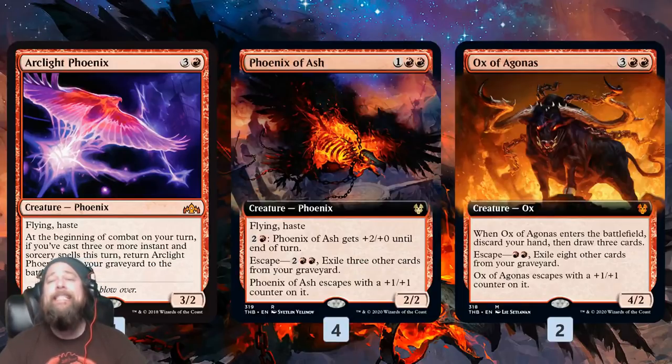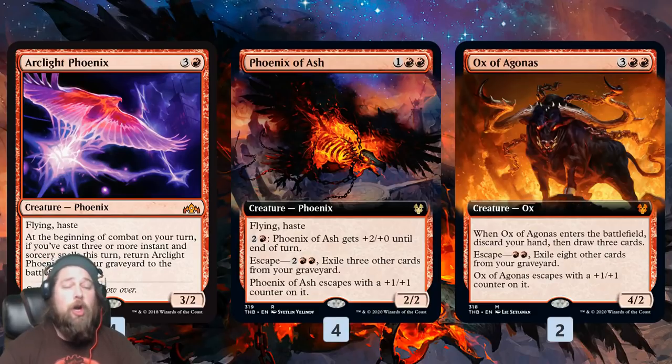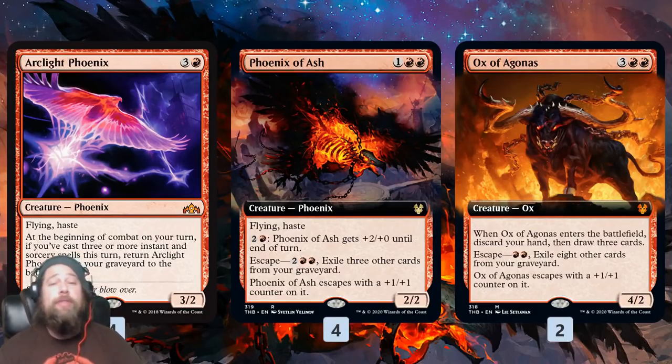Our other graveyard plan is Ox of Agonis. It only costs two mana to escape, but does require eight cards, so it's going to be a little slow coming back from the graveyard. But once it comes back — or if we cast it naturally for five mana — it not only comes into play as a 5/3 with a +1/+1 counter, but lets us discard our hand and draw three cards. So it's another way we can refuel after emptying our hand.